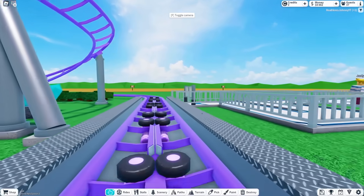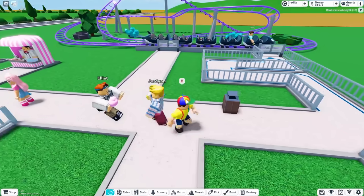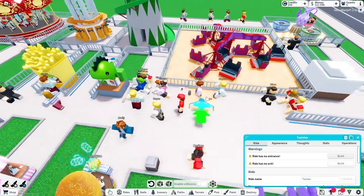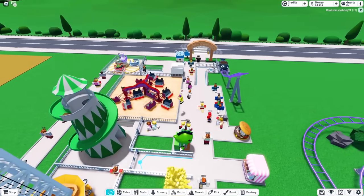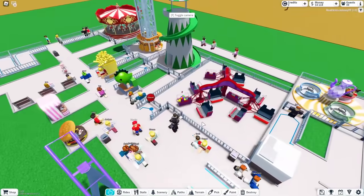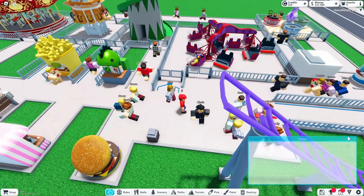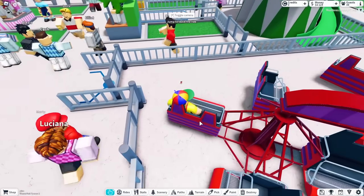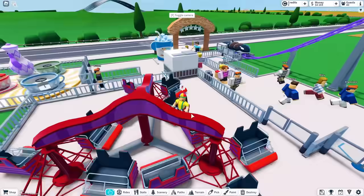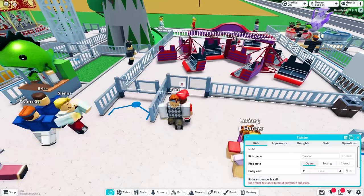That was so good! Okay, let's see how many people actually want to go on that roller coaster. I just bought a ride called the Twister — I want to go on this, it looks crazy! It's an intense ride so we should get a lot more money. The more intense the rides, the more money you make.